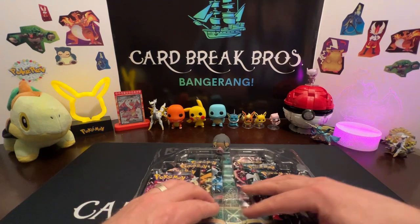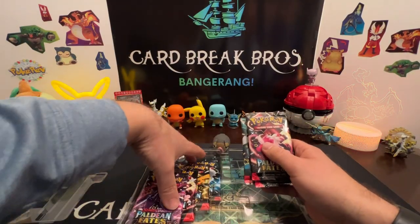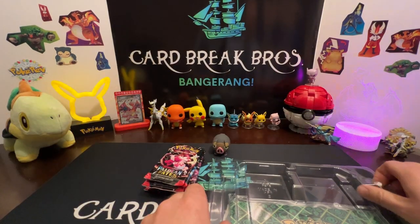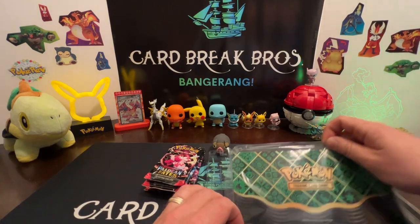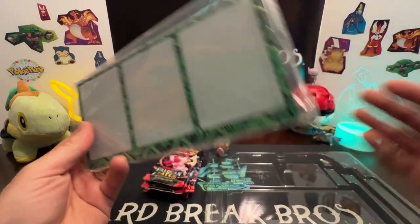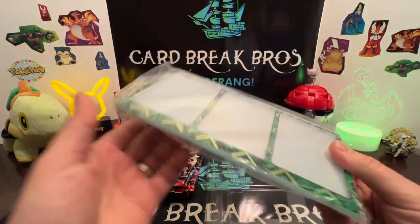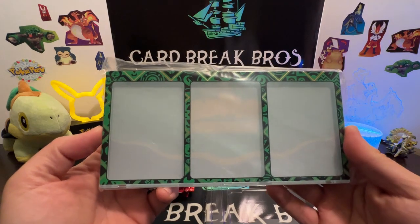Let's pull the packs out — it comes with eight packs. What's really cool about this is it actually has a display that you could put your promo cards in. It doesn't have a stand unfortunately, but you can put the cards in here and it's like a magnetic stand. They started doing this now — they did that with the Charizard EX and the Gyarados EX boxes. Pretty neat!